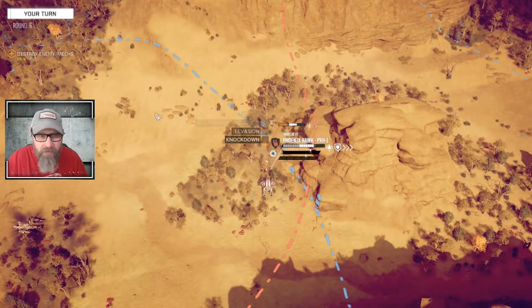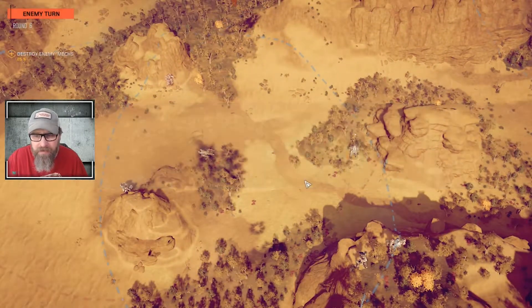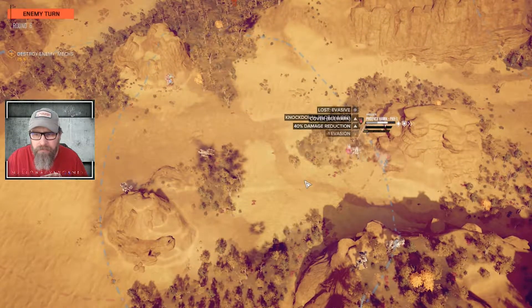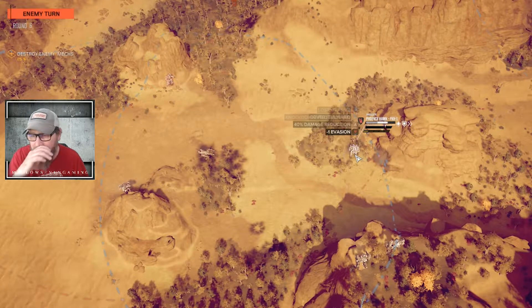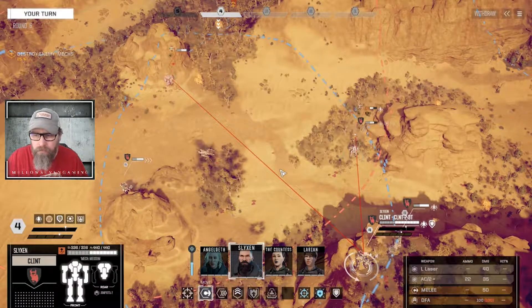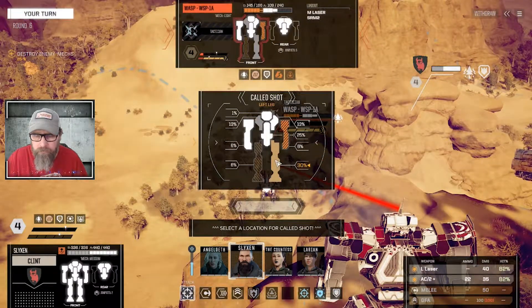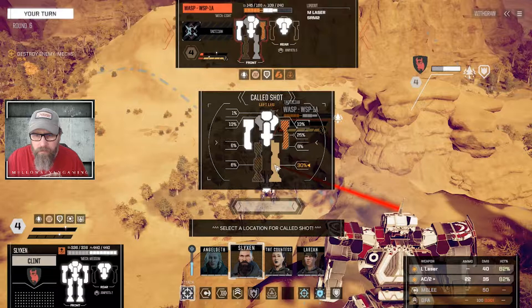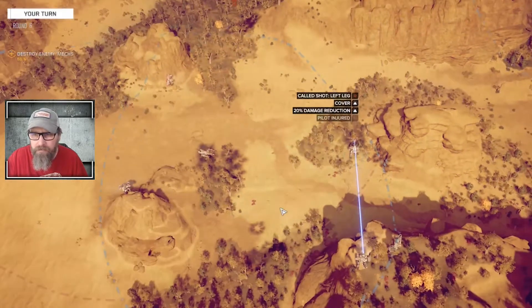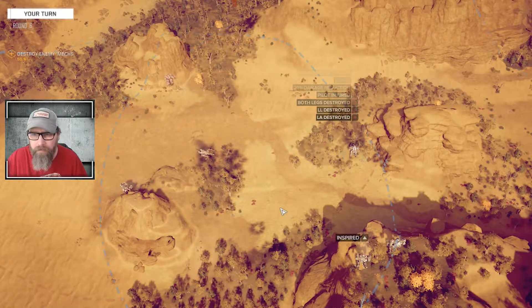He's still in cover, but maybe we do a split shot — put one set of missiles on him and everything else on this guy with the Trebuchet. They just zero in on that Phoenix Hawk — lighter weight, armour's melting off. I'm gonna try for the other leg. There we go, we got it. Mech destroyed.